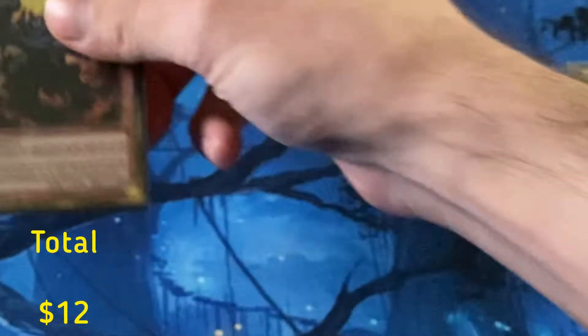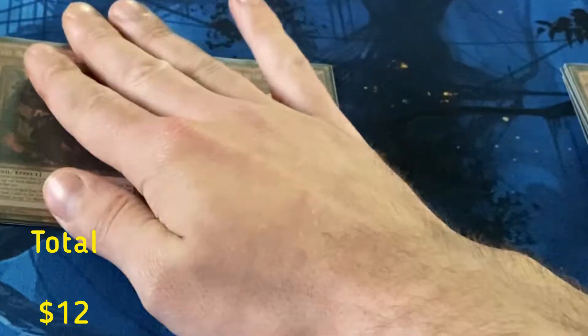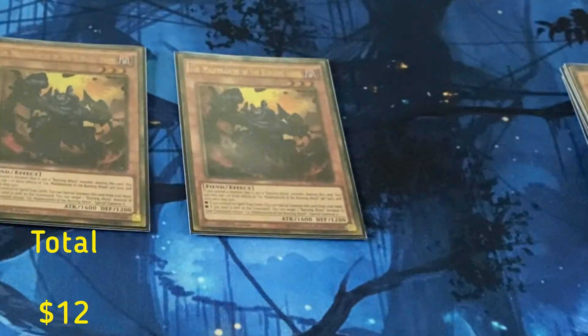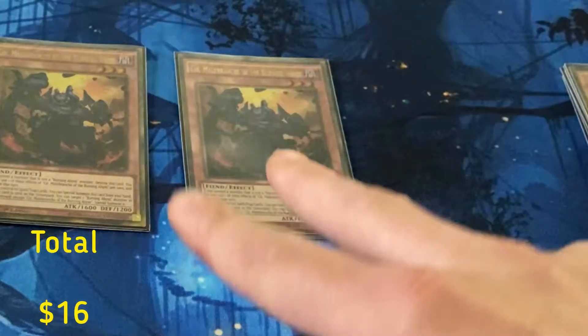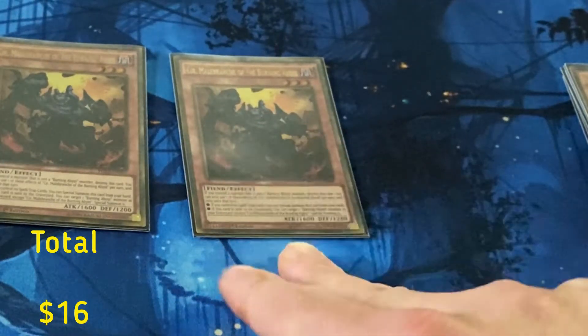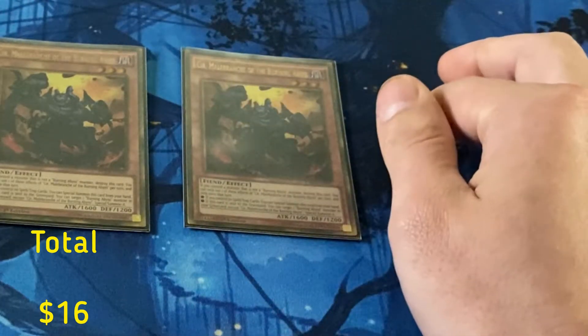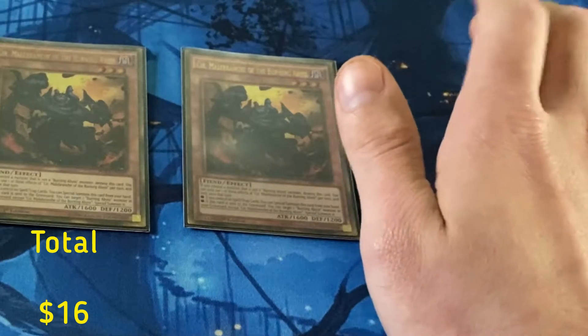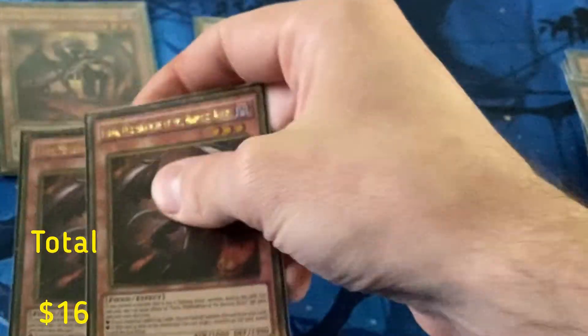I only play two Seers — you do not want to draw Seer, but this is a grind deck and you definitely want two. The third one I find a little bit cloudy. His effect is once he goes to the graveyard he special summons another BA monster from the graveyard. Great little card, he's part of the big combo. You also play two Scarm and two Fabled Fafnir.